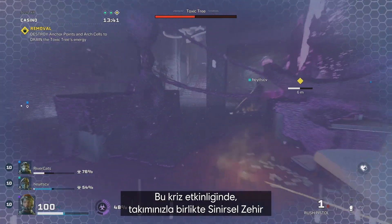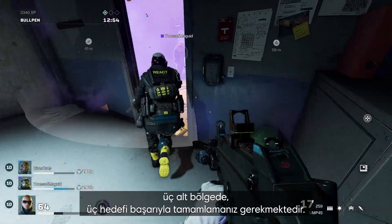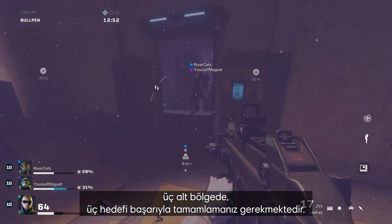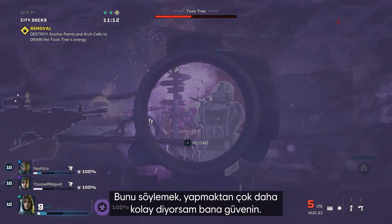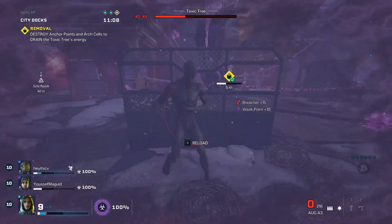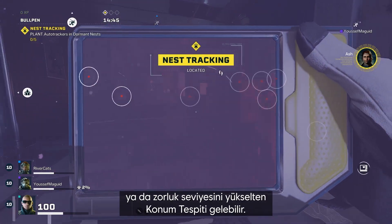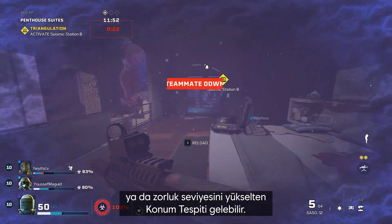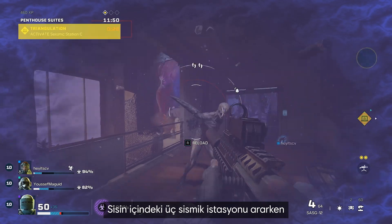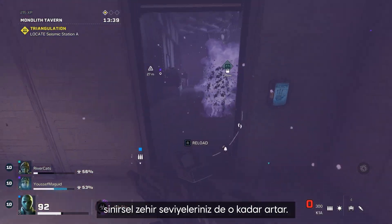In this crisis event, you and your team need to manage your neurotoxin levels and accomplish three objectives in three sub zones covered in nightmare fog. Trust me when I say it's much easier said than done. First up is a regular objective, like nest tracking if you're lucky, or triangulation, which amps up the difficulty level. The longer it takes you to look for all three seismic stations in the fog, the more your neurotoxin levels increase.